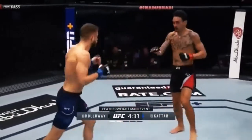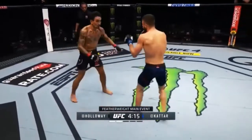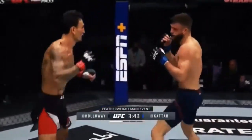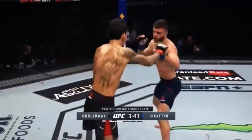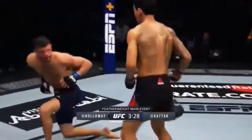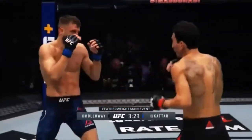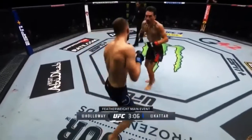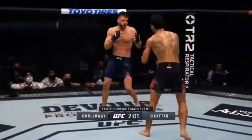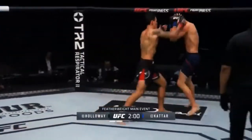Max is throwing space at him too. When they were calling for space in the Cater corner — as Cater pumps his jab, Max is bringing his hand away from his face. Right now Cater is trying to wait until Holloway's finished. He's got to go with him and try to throw with Max — he cannot wait with counter punches, which is going to further discourage Cater. Holloway's doubled his output and also doubled his success rate. He just throws so much volume.